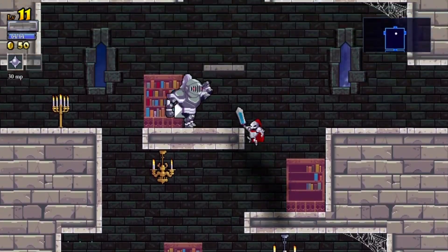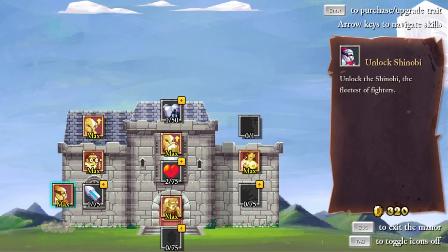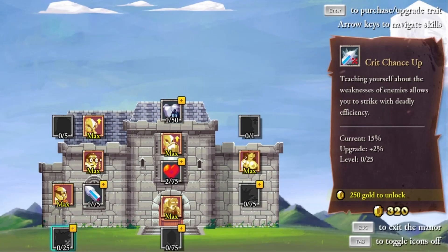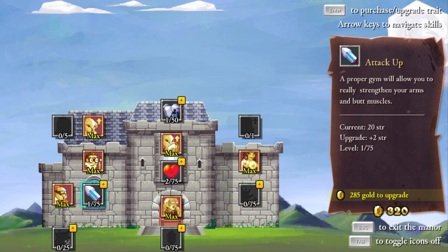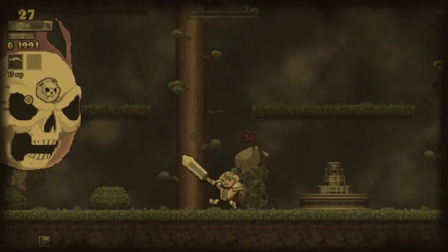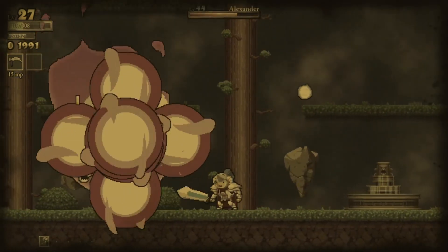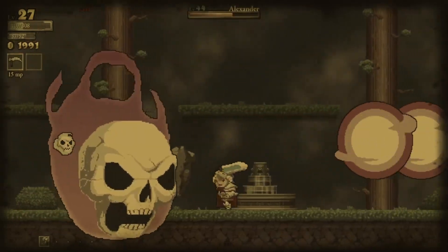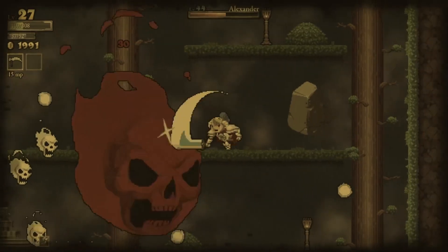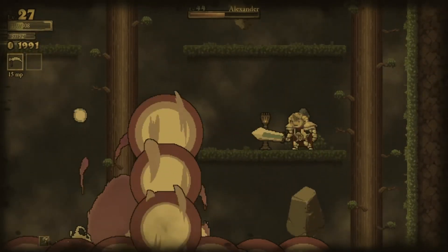As you explore the castle, you earn gold, which you then spend upon dying for permanent upgrades on this skill tree. Some of these upgrades are straight-up stat upgrades, some are class unlocks, some are class upgrades, and others increase the variety of descendants you can play as. However, there are two caveats. One is that every time you buy an upgrade, all upgrades get more expensive. The second is that whenever you enter the castle, you lose all of your gold.